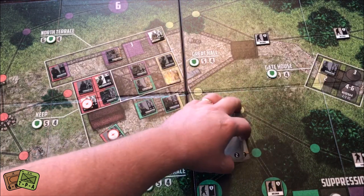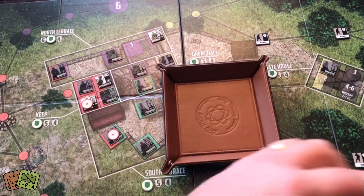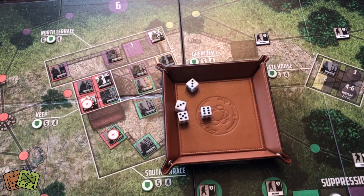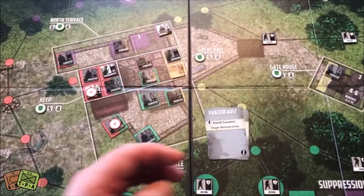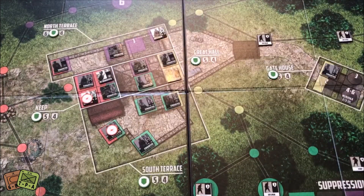That attack is over and now we have a Panzerfaust attack on the Besat and Jenny. Four dice needing sixes — they do hit once, so it drops to a five. I've been very fortunate on those attacks; I don't feel like many have successfully hit, and that's okay.